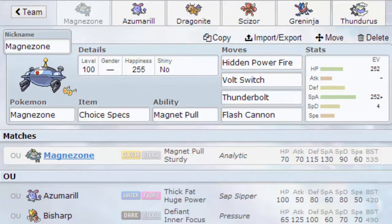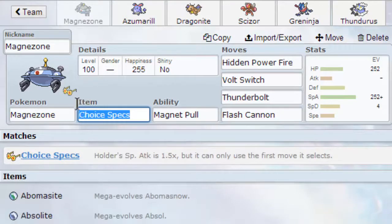But that's fine because we got a Magnezone with Choice Specs, HP Fire, Volt Switch, Thunderbolt, and Flash Cannon. I'm honestly considering going with Air Balloon — I don't know if I should or not. We'll figure it out after this one battle; this is a temporary item probably.